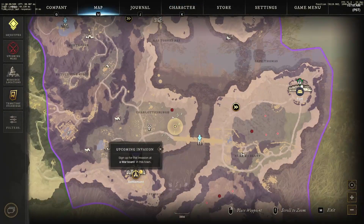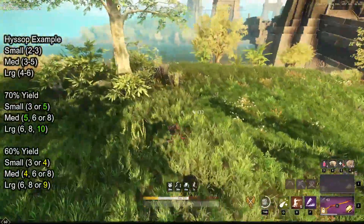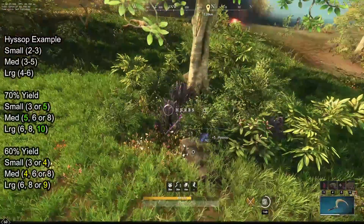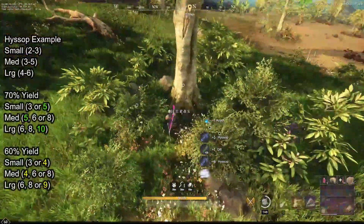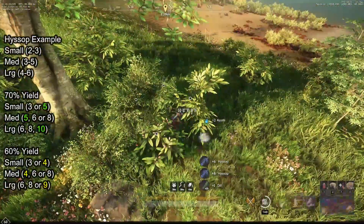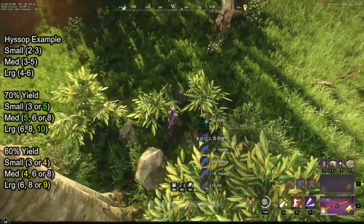If you are gathering hyssop, there are 3 tiers: small that drops 2 to 3, medium drops 3 to 5, and large that drops 4 to 6. A 70% extra yield on top of that will boost the amount from small to 3 or 5, medium to 5, 6, or 8, and large to 6, 8, or 10.